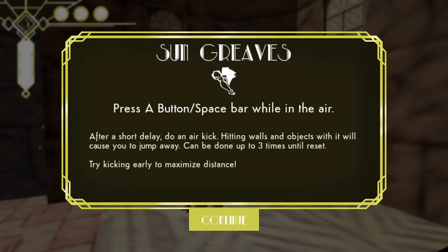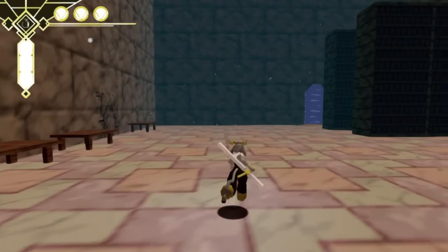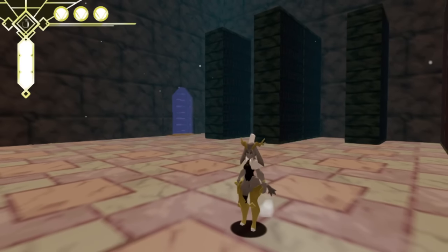Sun Grieves: Press A button while in air. After a short delay, do an air kick. Hitting walls and objects with it will cause you to jump away. It can be done up to three times to reset. Try kicking early to maximize distance. This is intriguing. And those actually show up on the character — cool.